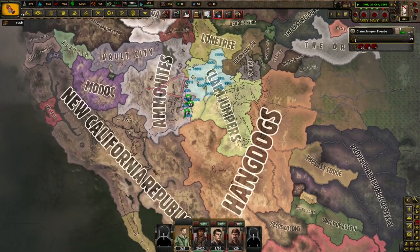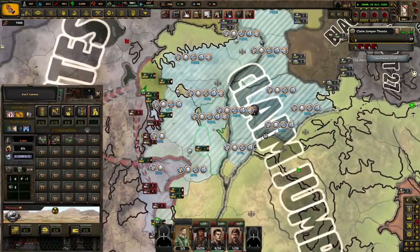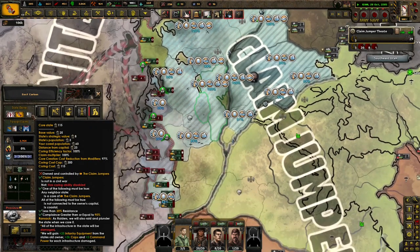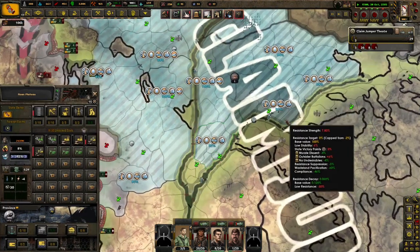Hang Dogs looking pretty thick — almost as thick as the NCR. We've got a few more things to core up here too. But other than that, we're looking pretty okay. Oh, we don't own that city yet — that sucks. I don't think we can core anything else really right now, but hey, we're about to.